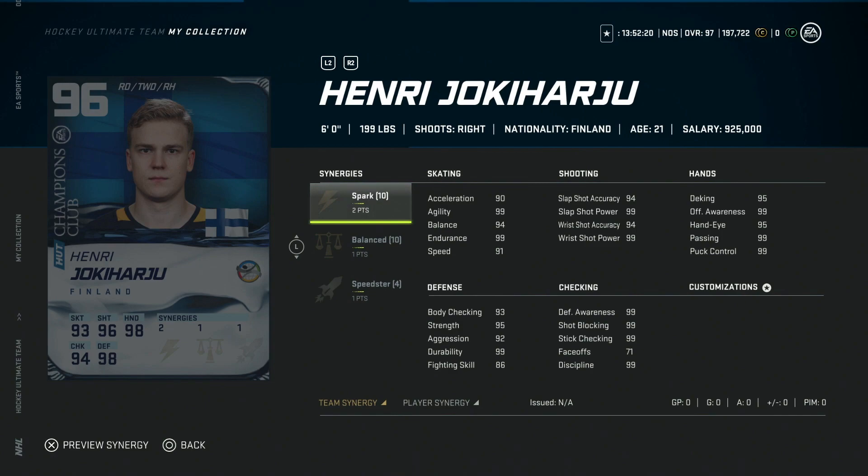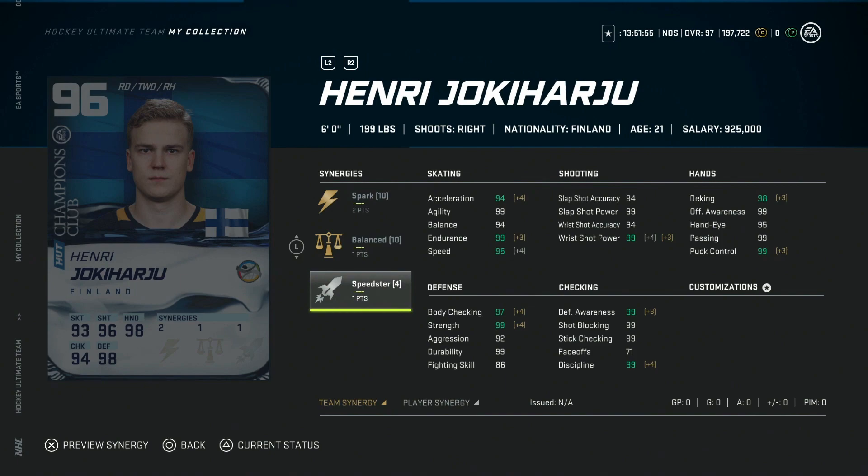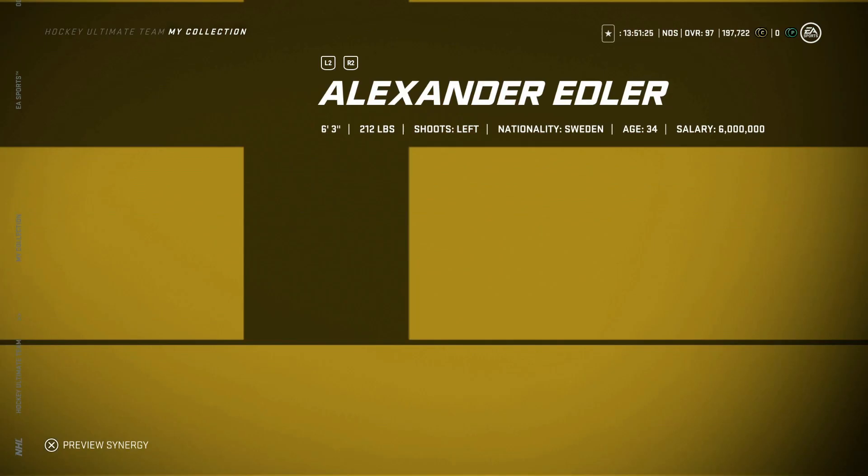The 96 overall cards are absolutely insane. Yoki Haru with two-to-spark, one-to-balance, and one-to-speedster is one of the best defensemen in the game — 98 speed, 98 acceleration, 99 agility, and his shot is basically maxed out. The other 96 option is Eric Staal with distributor, barrage, and passing playmaker, but it's really not a contest. Staal's face-offs are only 89, and Yoki Haru is just absolutely electric.